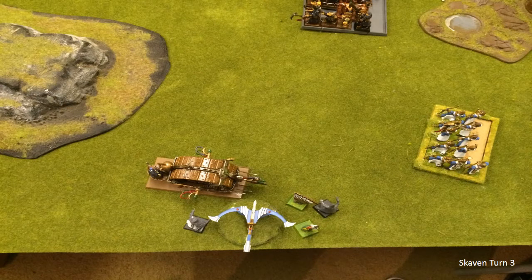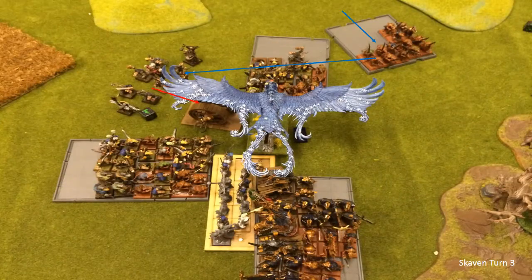Unfortunately for the Bolt Thrower, the Doomwheel rolls a high result, slams into the side of it and the impact hits alone are probably enough to kill it - but it's only a Bolt Thrower, what are you going to do. There's also a charge by the Doomwheel into the side of my Frost Phoenix, so Frosty is in a small bit of trouble now. Matt moves his two characters - BSB and the little caster - into the Gutter Runners to keep them safe.